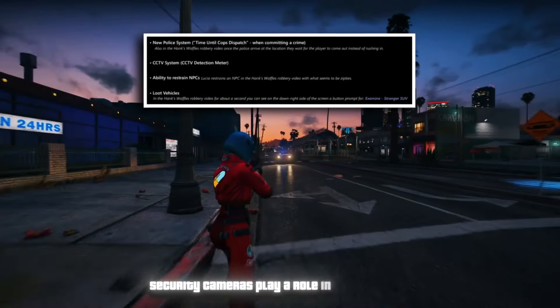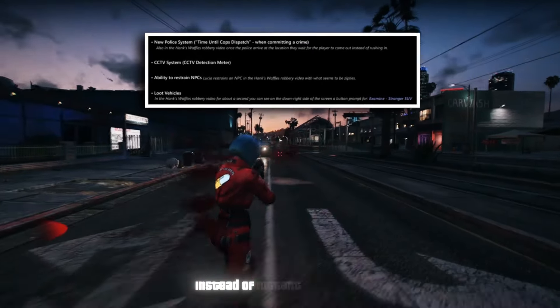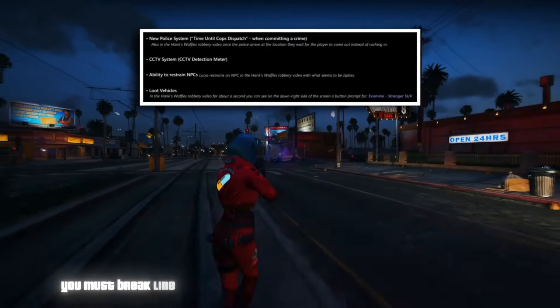Security cameras play a role in surveillance, but their function differs from GTA Online. Instead of instant detection, there's a detection meter similar to games like Payday 2 or 3. As the meter fills up, you must break line of sight within a certain timeframe to avoid detection.